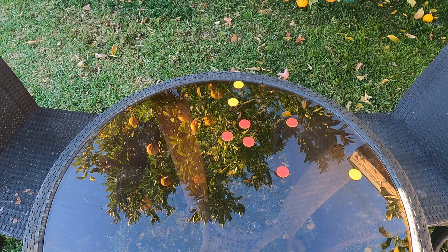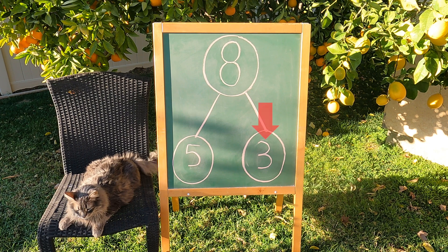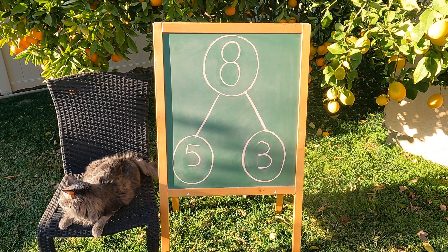Good job, Axel. You got one, two, three, four, five — five red counters and three yellow counters. Let's put it on the number bond. Alright, Axel, on that turn you got five red counters and three yellow counters. Five and three makes eight. Nice job.